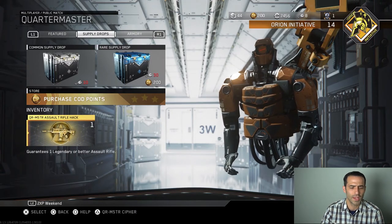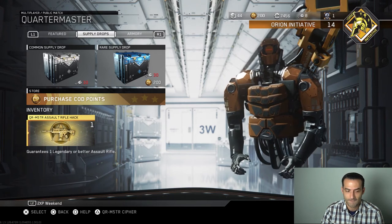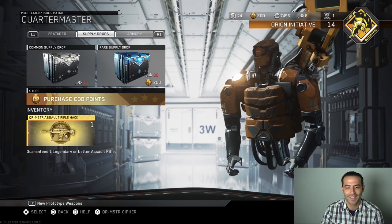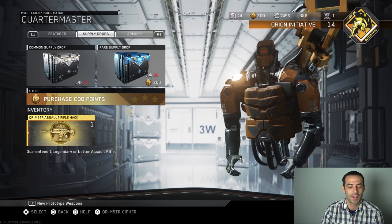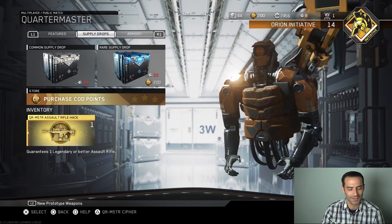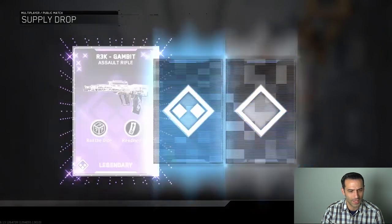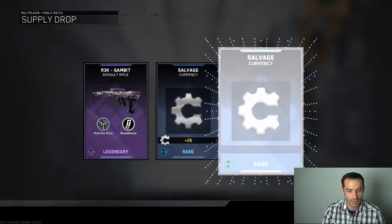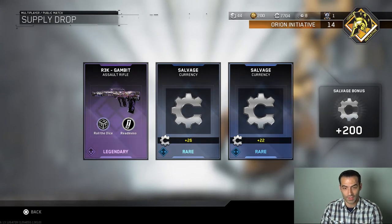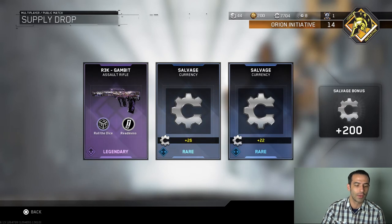Now let's go for the thing you guys have been waiting for — guaranteed one legendary or better assault rifle. Come on legendary, come on give me an epic! We got a legendary Gambit and some extra salvage — Roll the Dice R3K Gambit with Readiness. I didn't have that, so that's great, that makes me a happy person.